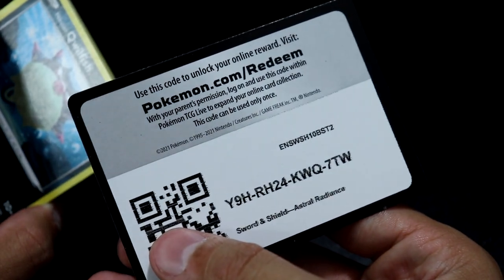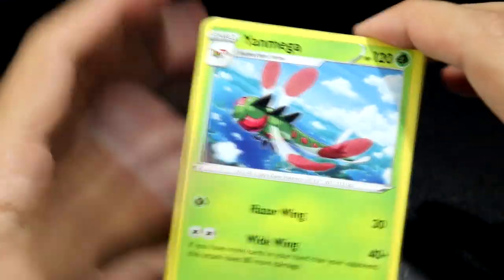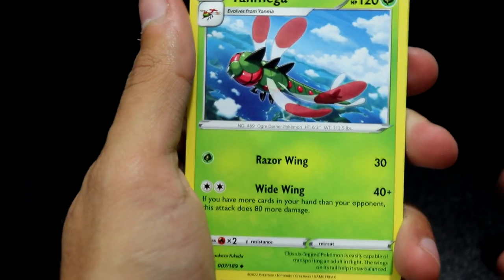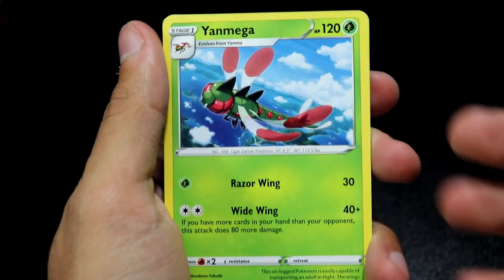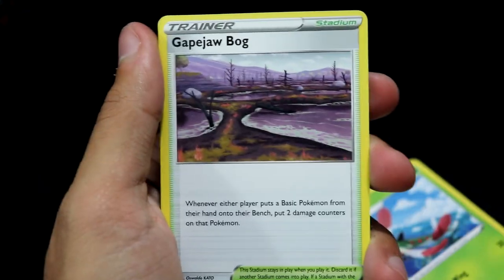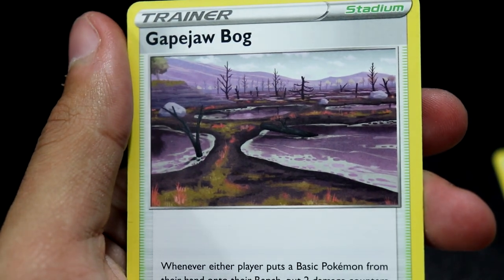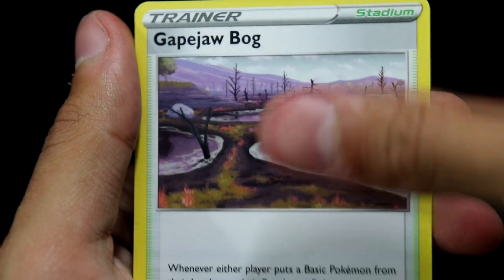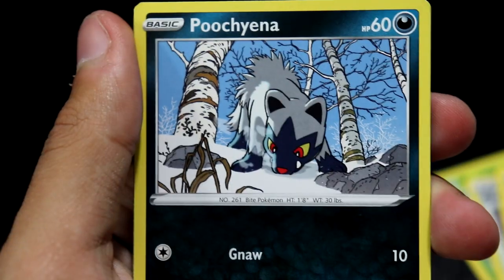Here's your code card. This isn't my first crack at Astral Radiance — I did put up a video with the pre-release kits of what to expect from the set. And boy, did I do amazing. Yanmega... what the hell is this? I opened up like 14 packs. Gape Jaw Bog, Magneton, Hishwin Killfish, Hishwin Basculane.